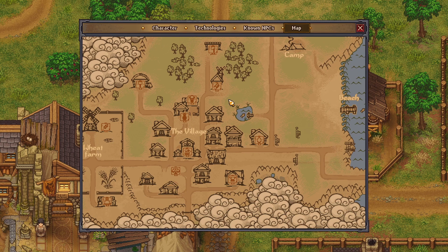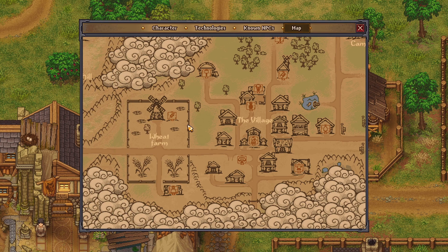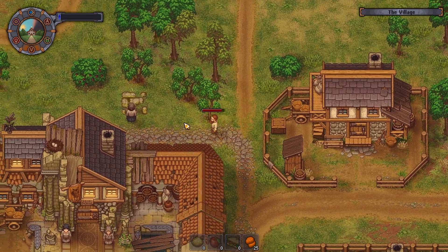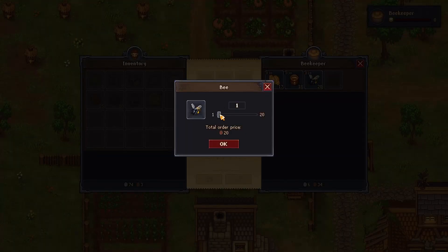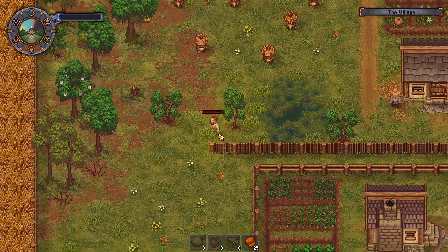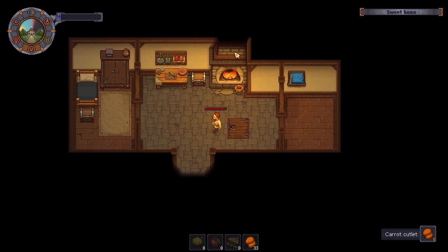So where is the beekeeper? That looks like dairywood and stuff. That's the farm, that's the mill merchant. I don't know where the beekeeper is - unless that's the beekeeper. We'll go around and have a look. Oh, you're the beekeeper! Trade - 20 copper, so 10 bees would cost us two silver. We're gonna actually do that. We now have the bees!